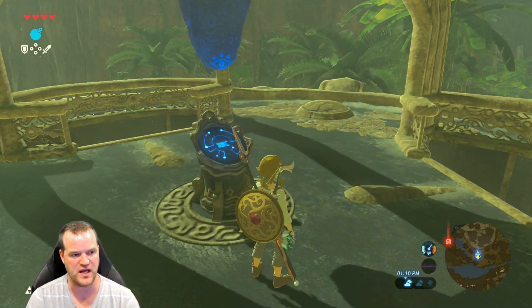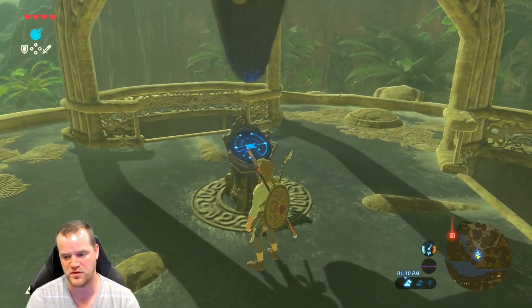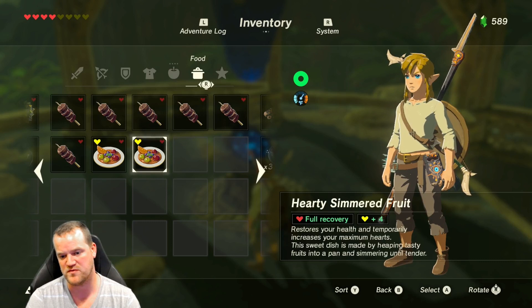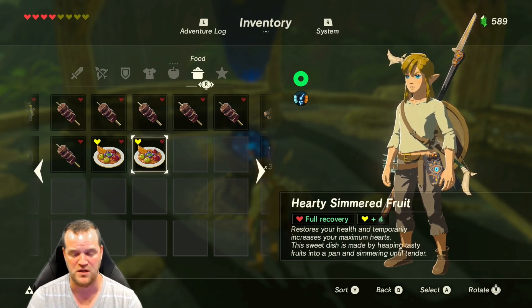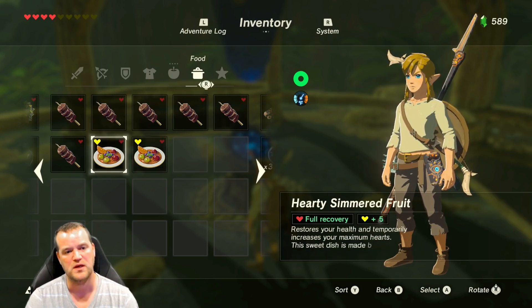An excellent item in Breath of the Wild are durians. A single durian cooked alone will create the dish Hearty Simmered Fruit, giving full recovery of red hearts and a bonus of four extra hearts — or five or more if you get a critical cook.